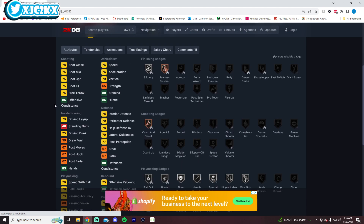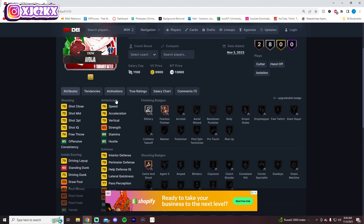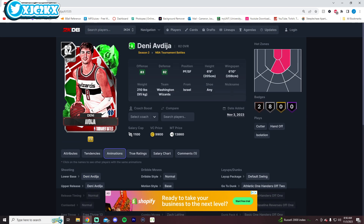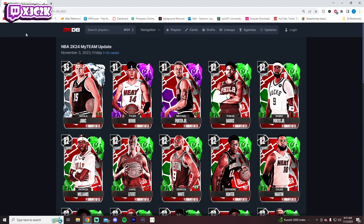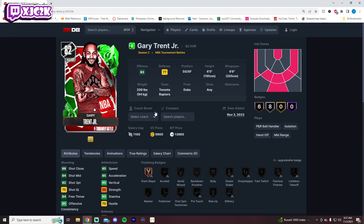Deni is a 6'9" small forward: 76 speed, 75 shot 3, 75 driving dunk, 78 interior, 79 lateral. If he were to get a few evos, he looks already really well-rounded — 80-plus in most key areas as a 6'9" small forward would make him a pretty good card. The problem is I don't think that's super likely, because I think the Wizards are one of the worst teams in the league and I don't expect them to win a lot of in-season tournament games.